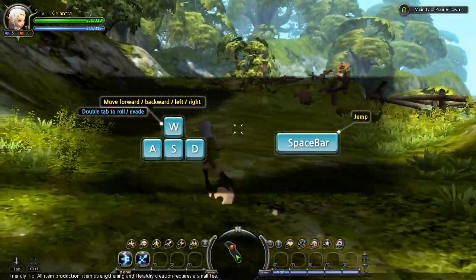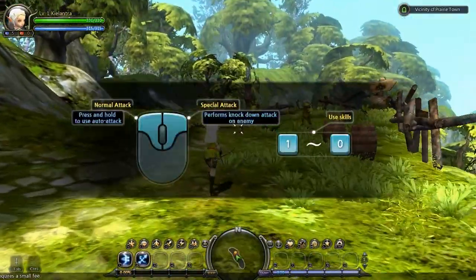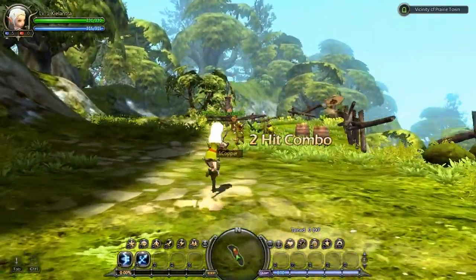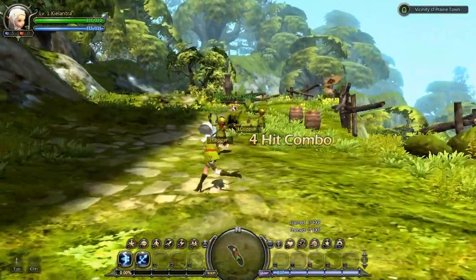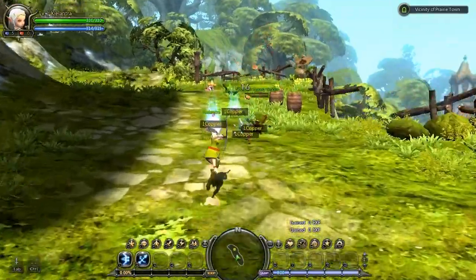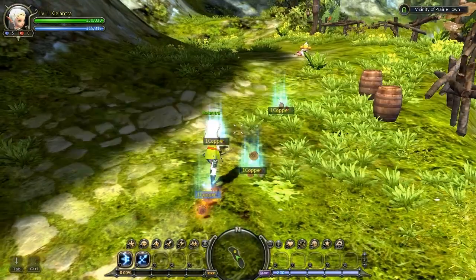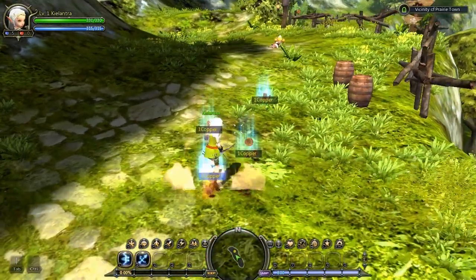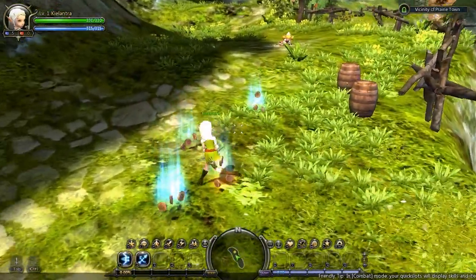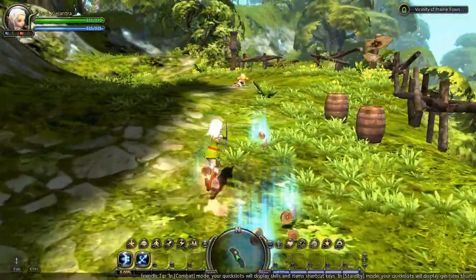So WSAD and spacebar for jump. Left mouse button for normal attack, right mouse button for melee. It's pretty cool. Alt shows names of dropped items. So how do you pick stuff up? I didn't read that part.